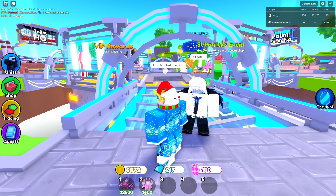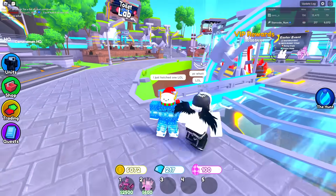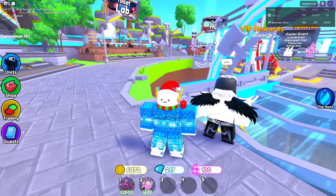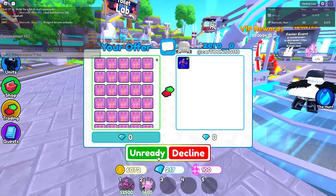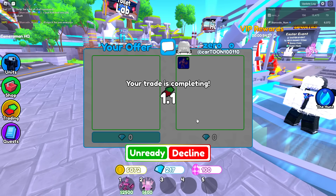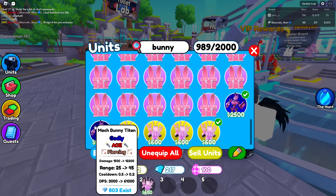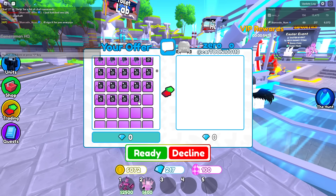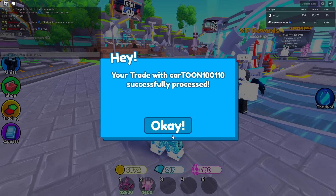Shout out to zero underscore - I DM'd this guy on Discord, he was gonna let me use his Mech Bunny Titan, but I just managed to hatch my own which is kind of insane. I'll go ahead and sign it for him anyway because he already joined the server and I didn't think I was gonna hatch it - my luck in this game is horrendously terrible. There we go, let's give it back to him.